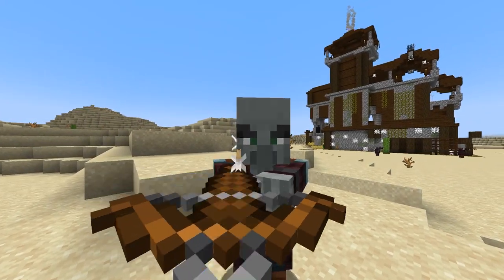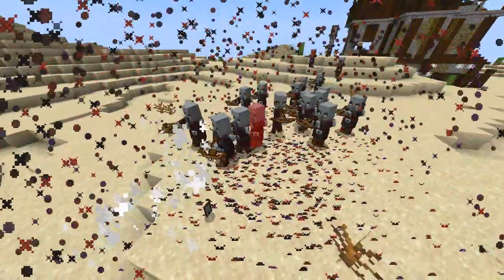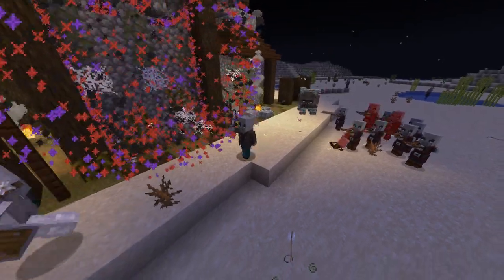Man, I just hate pillagers. These stupid guys just randomly attack me after I enter a village, and then just shoot my dogs and kill my villagers. Not to mention that they literally don't even drop anything useful. To make it worse, I have a datapack installed which makes pillager outposts quite a bit harder.